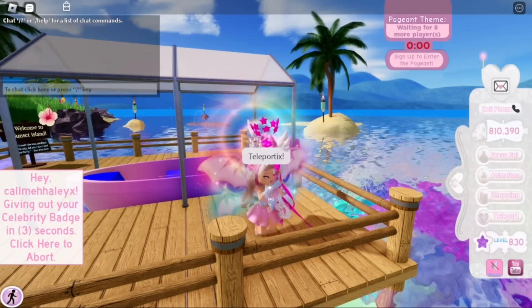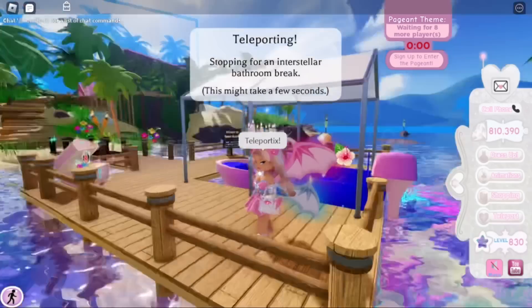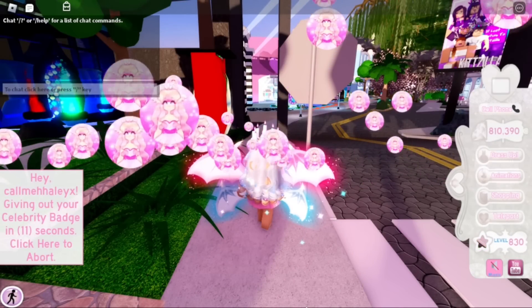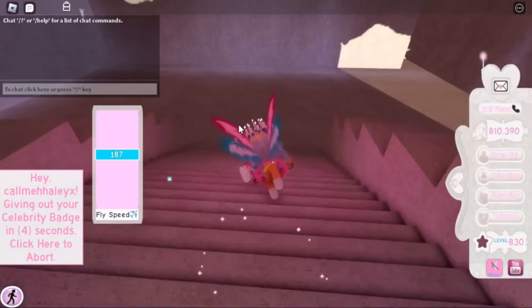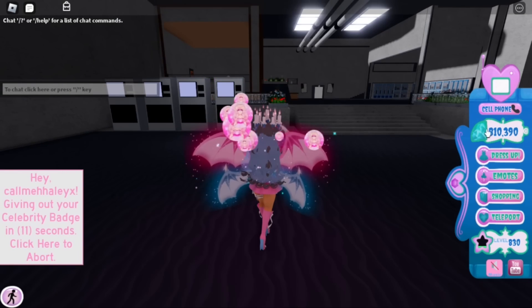The update with the new Halloween items in the shop right now — the first part of the update — is in Moonlight Square. To get to Moonlight Square you need to be in a private server, go to Earth, and I'll show you exactly where to fly from the Earth spawn. Here it is — if we fly this way and pass the UFO, we go to Moonlight Square.